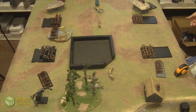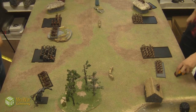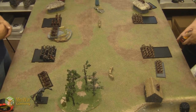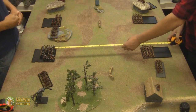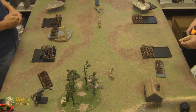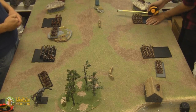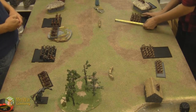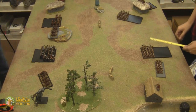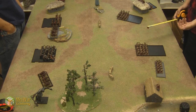If we had tied we would have rolled again. Okay, so first step: declare charges. I can pre-measure in this game. I only move three inches and charge 2D6 minus one because I'm a dwarf, so I'm probably not even going to charge this game. So no charges — movement phase. These guys are going to march, which is double their movement, six inches. Move out.